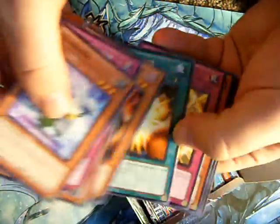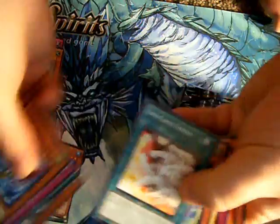Here we go — first pack of this box looks like we're gonna start off with just a rare Mr. Star Changer himself. I'm gonna try and go a little bit faster through this one than I did the last one. Sea Lancer.